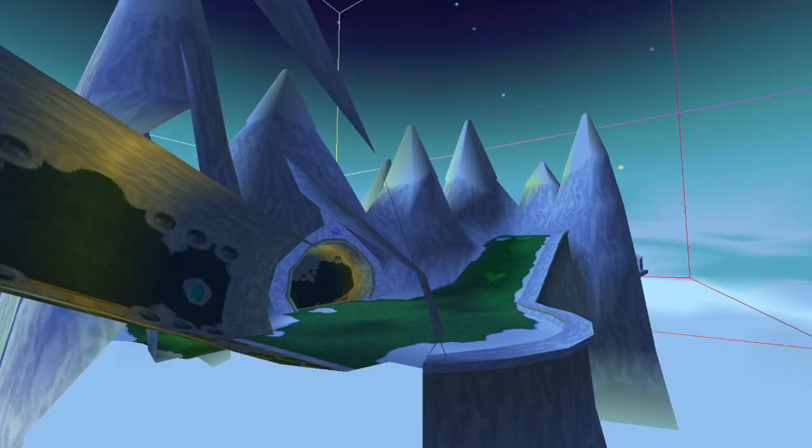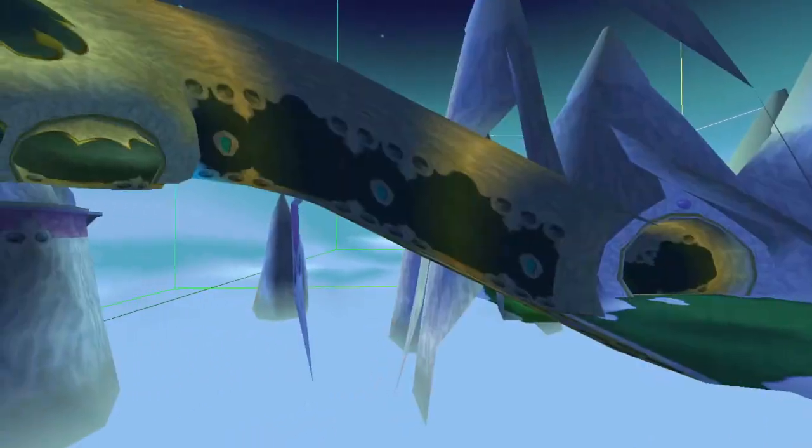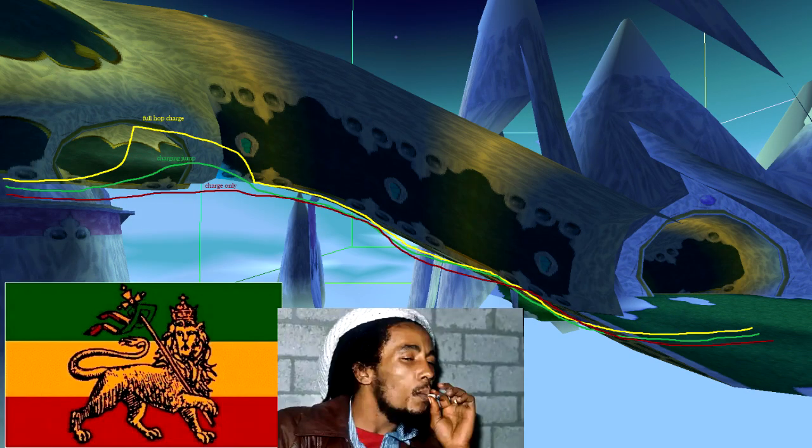So here we are in Wizard Peak — specifically the Dance Party version of Wizard Peak. If we look to our left here, you'll see the very first supercharged ramp of the level. I've drawn these three lines in order to show the different trajectories that Spyro can take when entering the supercharged ramp.